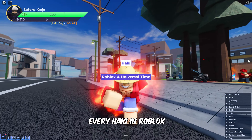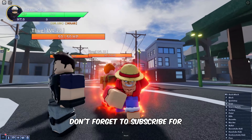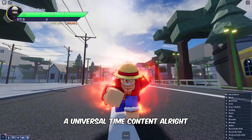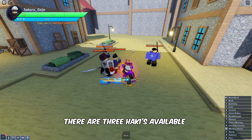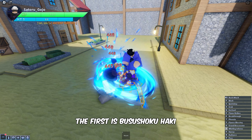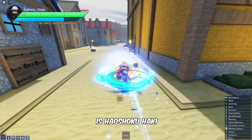In this video, you'll learn how to get every Haki in Roblox A Universal Time. Alright, let's jump right into it. There are three Hakis available to get in the game. The first is Busushoku Haki, the second is Kenbun Shoku Haki, and the third one is Haoshoku Haki.